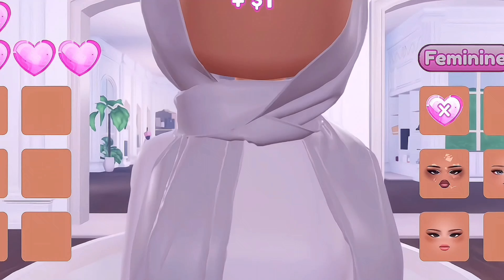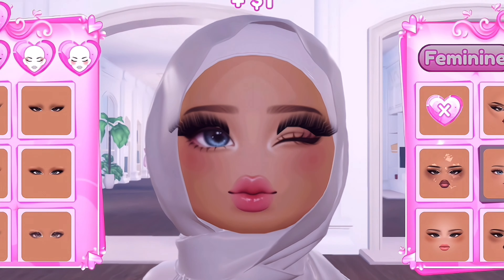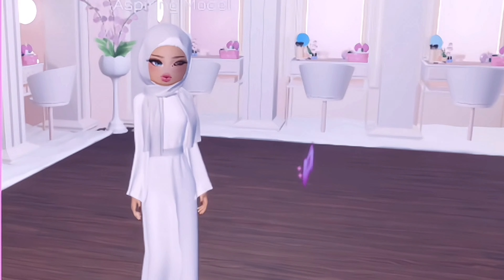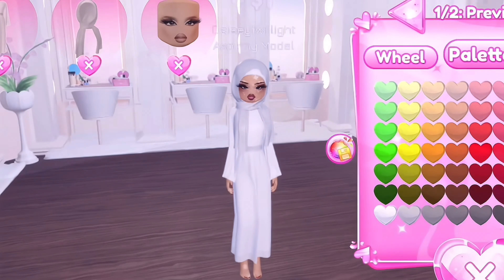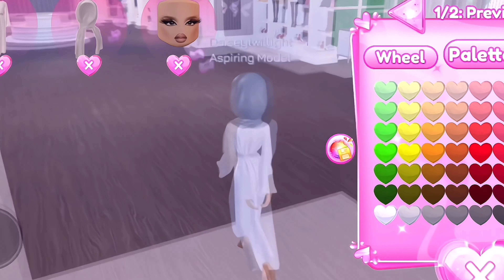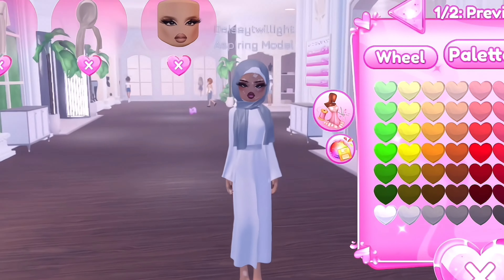Let's just collect some tickets so I can buy stuff for later. Now let's go and get a beautiful face. Oh my gosh, I think Dress To Impress has some new faces — this one looks so pretty. I think I'm just going to change to the other one. Now I'm going to change the color of my headscarf. I think I might leave it to this color. Should I change the color of my dress? I'm just going to leave the color of my dress like this.